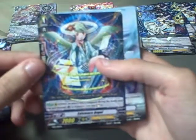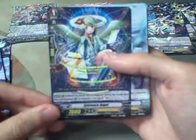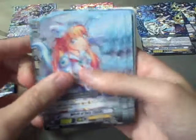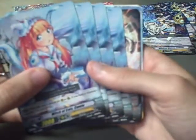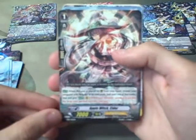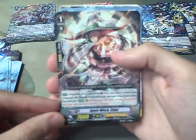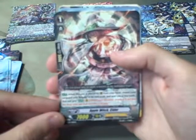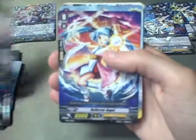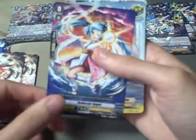Then 1 Existence Angel, foil. When an attack hits a vanguard during the battle of this unit boosted Genesis, you may Soul Charge 1. Then 4 copies of Witch of Cats, Kumin. Apple Witch Cider: when this unit is placed on Guard Circle from your hand, choose your vanguard with Regalia in its card name and it's the end of the battle. When your Genesis guardian is put into a drop zone, put that card into the soul. The starter is Reflect Your Angel, 6K Vanilla.